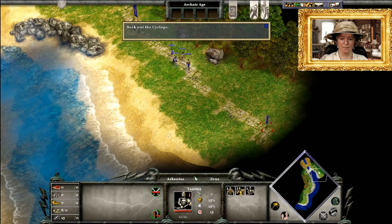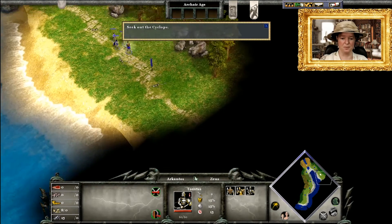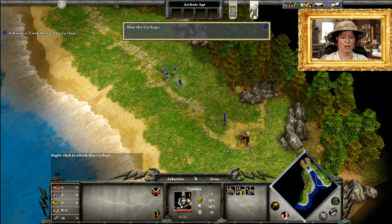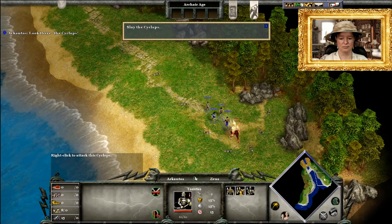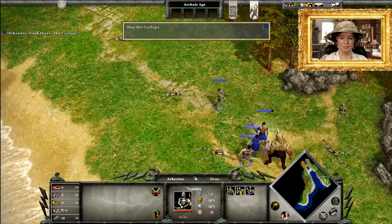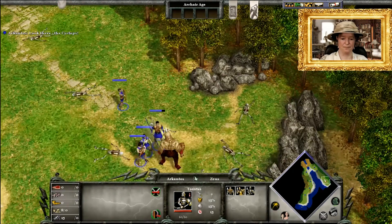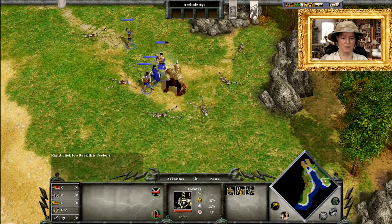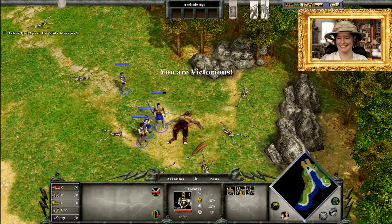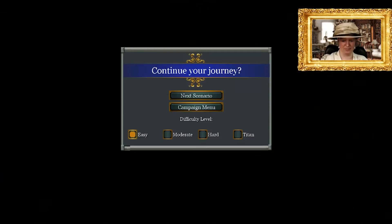When you're ready, continue down the path and seek out the Cyclops. There are more bodies as we go. Make sure your units are selected, then right-click on the Cyclops to attack. We engage — and we are victorious! I want to show you the next scenario as well, which also forms part of the tutorial, so let's carry on.